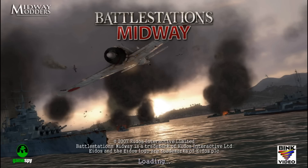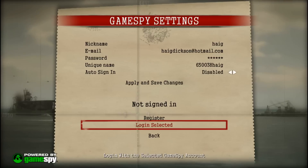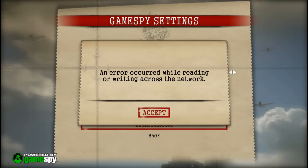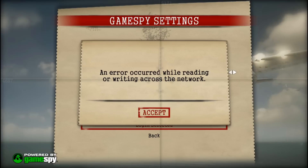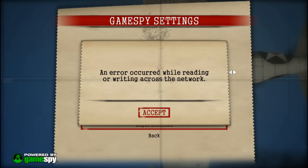I just let the game load up and I'm going to attempt to host a server. You'll see that it says there's a problem with the network. Going in and trying to log on to the GameSpy servers, it says an error occurred while reading and writing across the network. It doesn't matter what network or computer you have — this is going to be the same error for everyone because GameSpy shut the servers down.